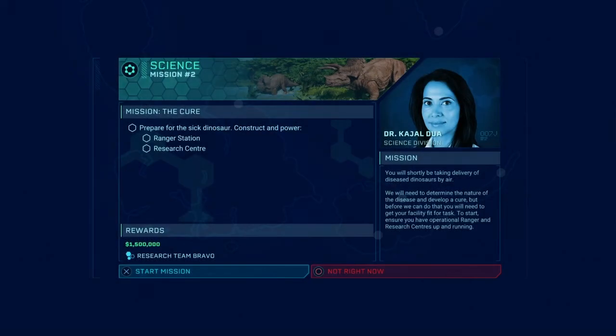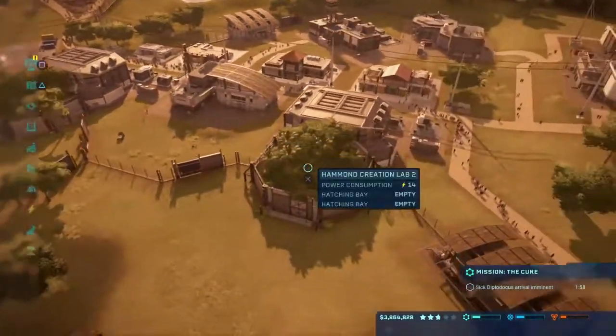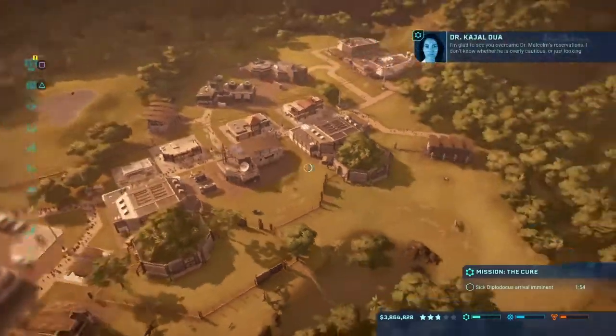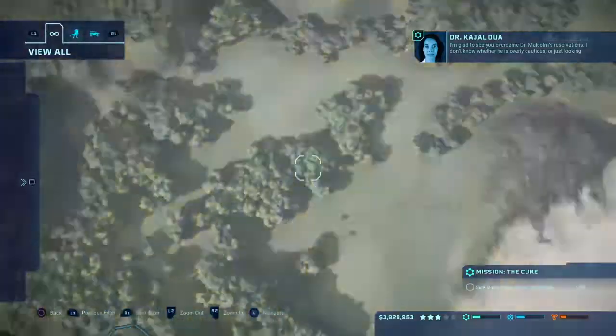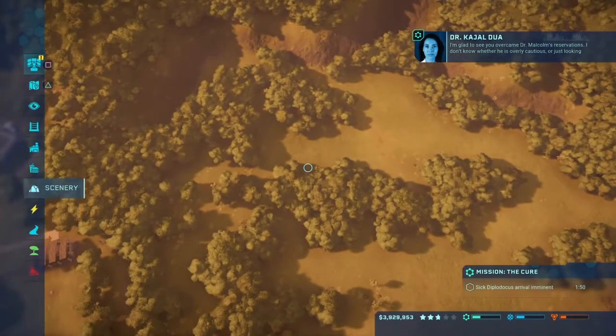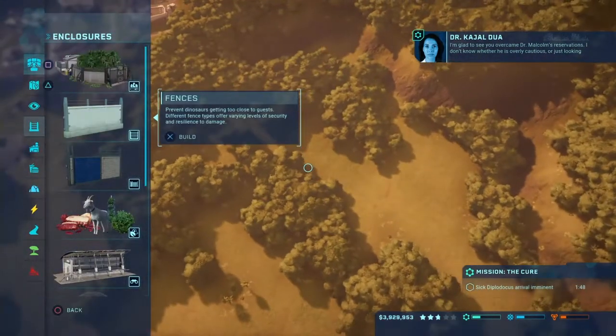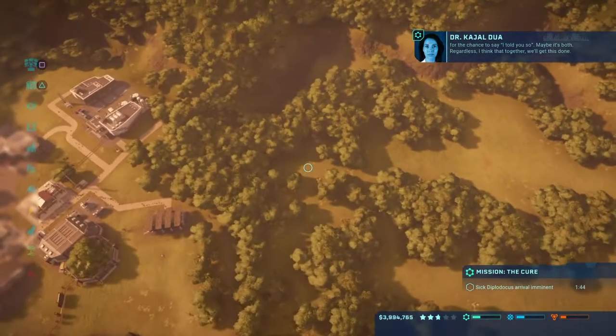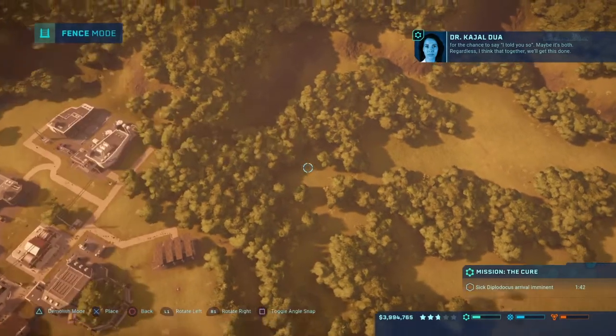Hello guys, welcome to episode 6 of the let's play of Jurassic World Evolution, which opens right where we left off. We're going immediately into a mission. Just looking for the chance to say I told you — maybe it's both. Regardless, I think together we'll get this done.